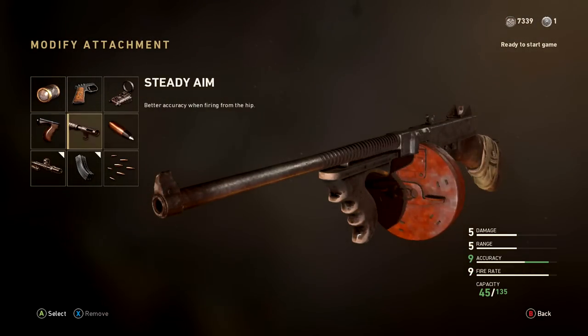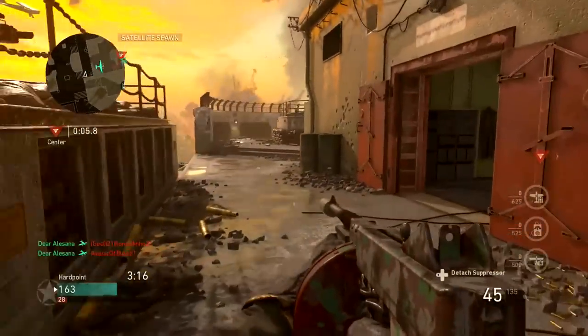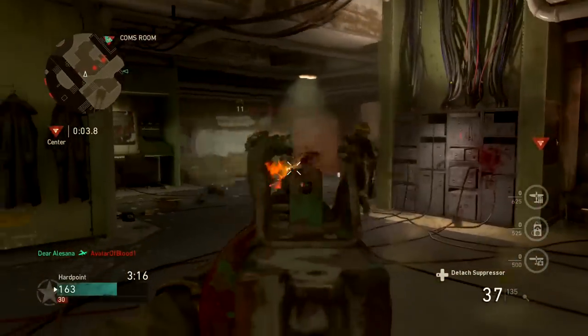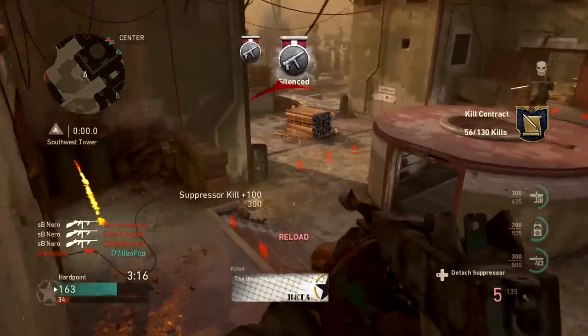I can also recommend Rapid Fire — Rapid Fire and Extended Mag on the Tommy Gun is actually pretty good — but if you're looking for consistency in most game modes on most maps, Advanced Rifling and Extended Mag is the way to go.